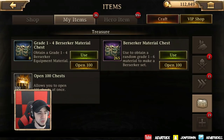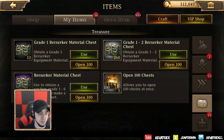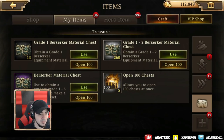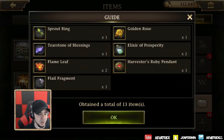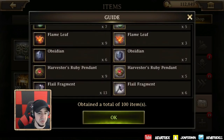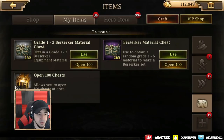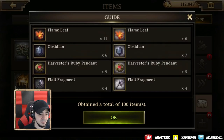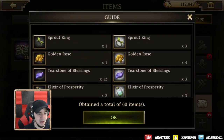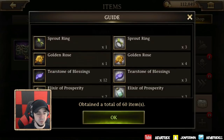Grade 1 through 4 Berserker material chest — Berserker is the one I really want to upgrade, so we'll see what we get. We get a Harvester's Ruby Pendant in blue. I think that's the best drop here. Then there's not much to talk about, just some common materials. Some more level 1 through 2, which isn't saying much, but when you get so many of them and put them all together, you can probably make some decent stuff. I'm noticing I'm getting a lot of these things.